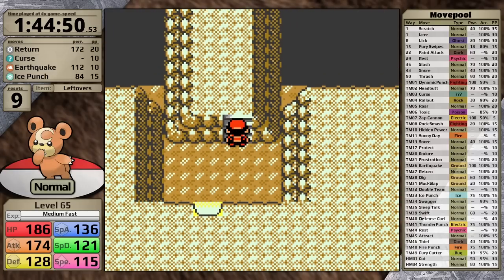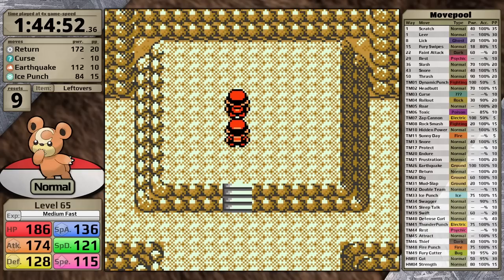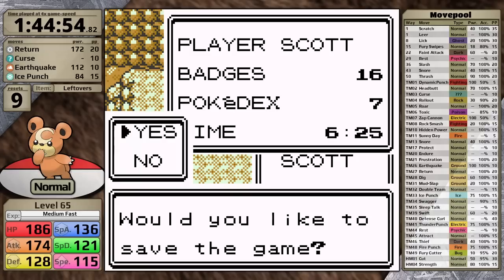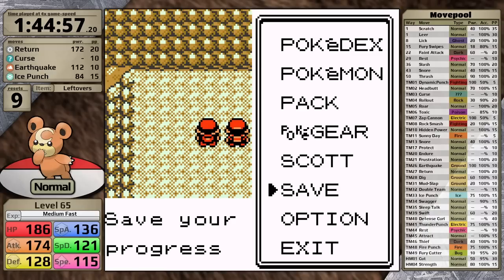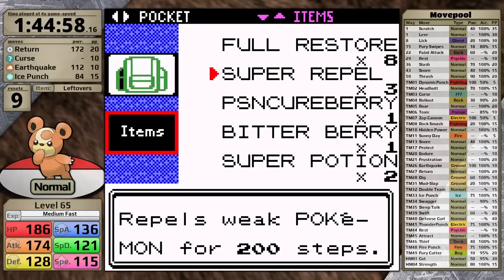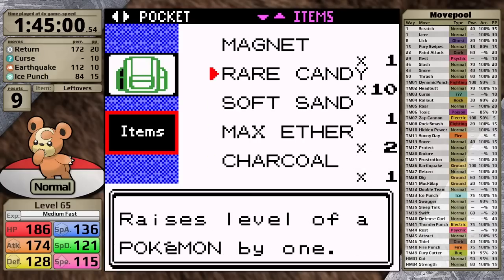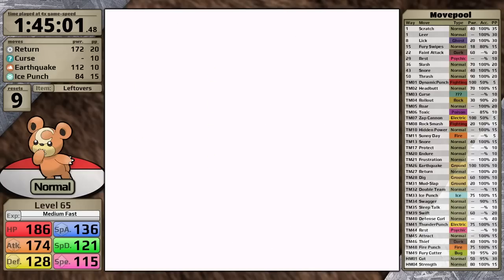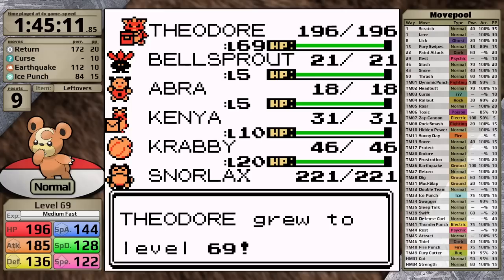Now I'm going to use this downtime to figure out what moveset to bring into the final battle. Obviously Return and Curse make sense. I can reteach Teddiursa Rest with the TM for some sustain, but I have some play with my last move. I could bring Protect to negate Charm on the first turn, or use Sleep Talk so I can attack after healing up. Potentially Rollout could be good, but I don't really want to use it — once you start using it you can't stop. There's also potential to bring Ice Punch for possible freezes along the way. After using all 10 of my Rare Candies taking Teddiursa to level 75, I'm ready to try Red for the first time.